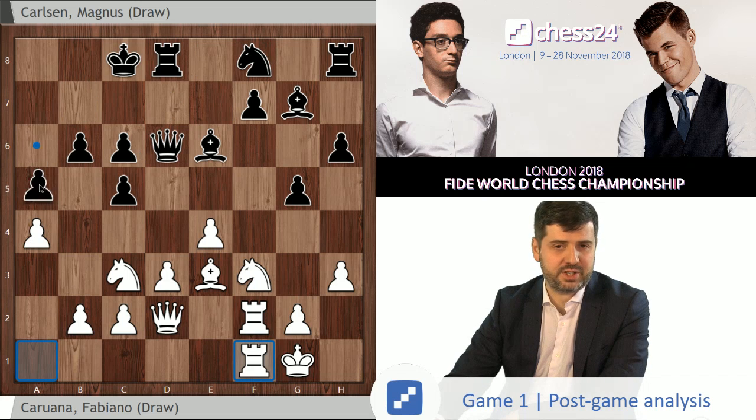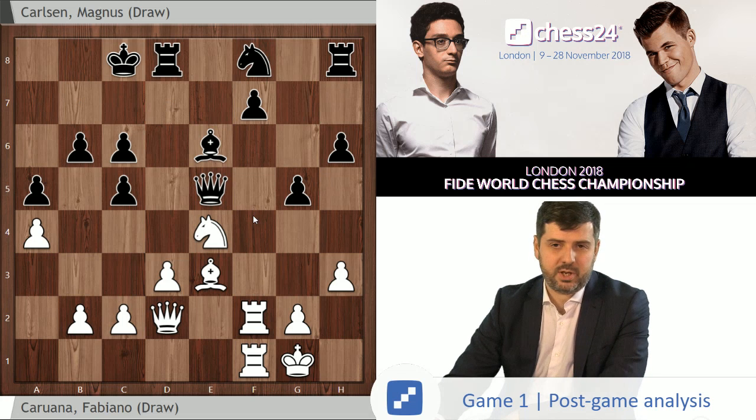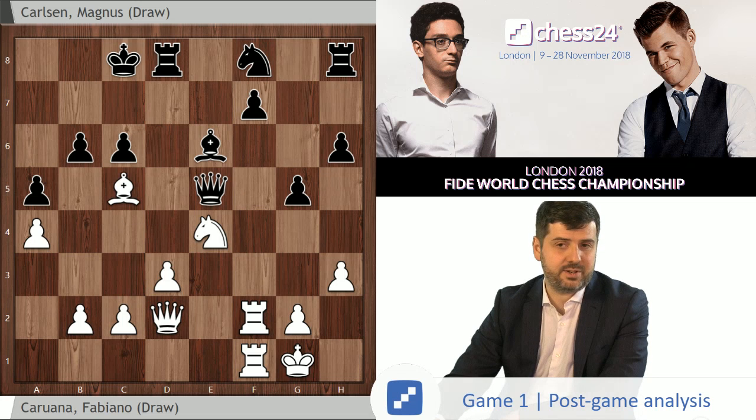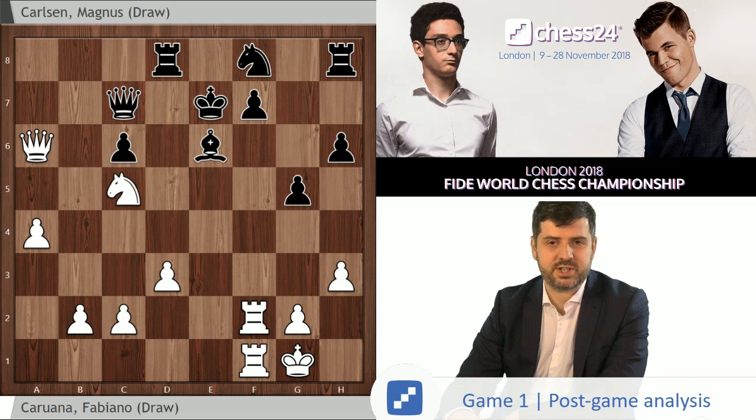So black after a4 has to choose between something like Nd7, a5 and Rhe8, sort of abandoning the plans of pushing kingside pawns. Another plus side of putting the knight on f3 is it makes black's idea of playing h5 and g4 much harder to realize, because the pawn on g5 will be under a lot more control. White can, let's say, take, take, go back to a1, Kb7, and play d3-d4 — it's a mess, but a mess that white is reasonably okay with. So white would be doing quite well here.